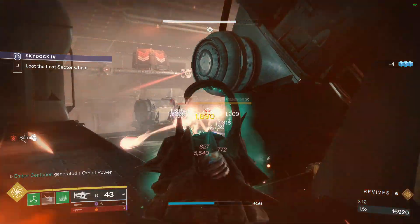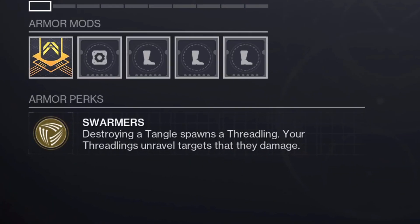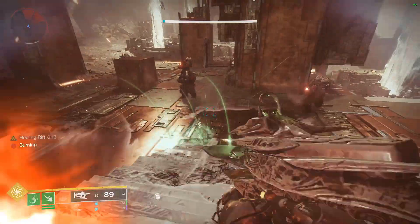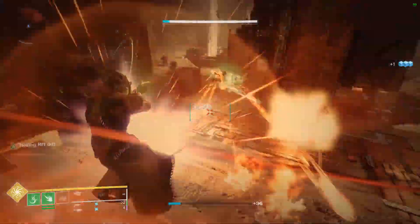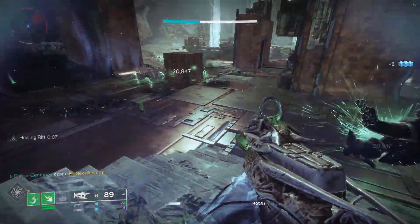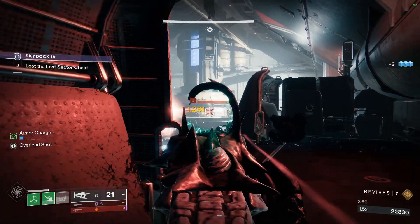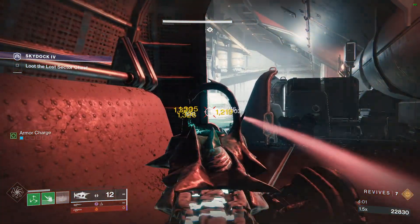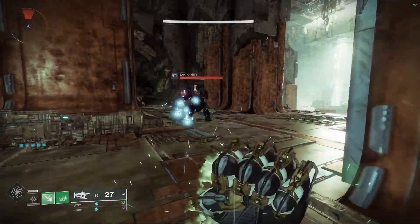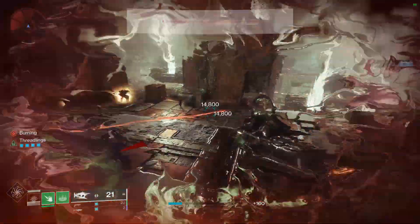There is a variation of this build that instead uses the Swarmers. Equipping these boots is going to allow you to spawn a Threadling when you destroy a Tangle and unravel targets damaged by Threadlings. This can be good, but it becomes a lot less viable in higher difficulty content where the Threadlings struggle to one-hit enemies. If you're using this build, you'll want to switch out your fragments — Continuity and Warding — for Evolution and Rebirth. While this build isn't all that great in harder activities, it might become the next best alternative if the Exotic Grip build gets nerfed. The Threadling Grenade is also an option, but that gives this build even less endgame viability, so you do you.